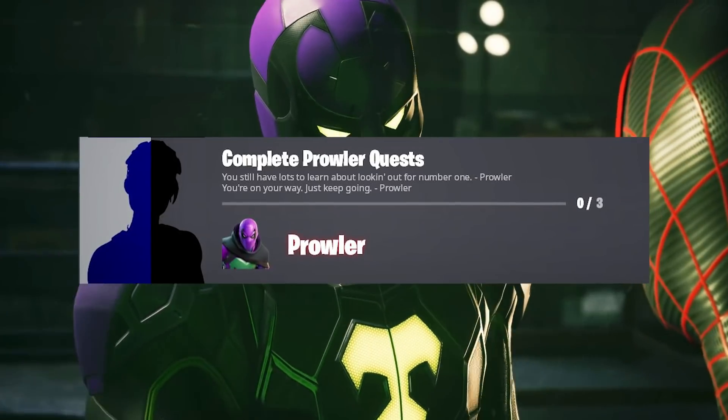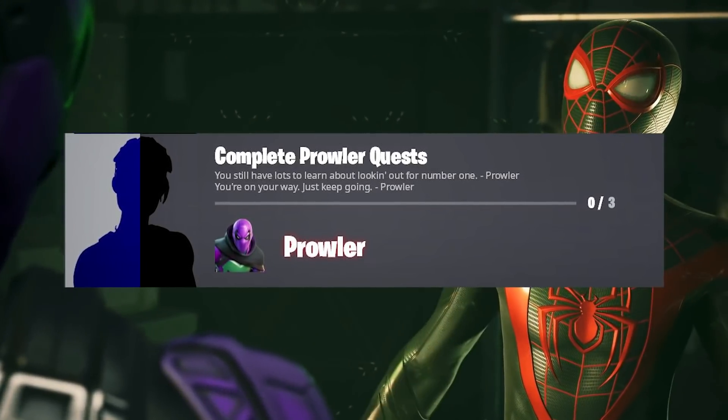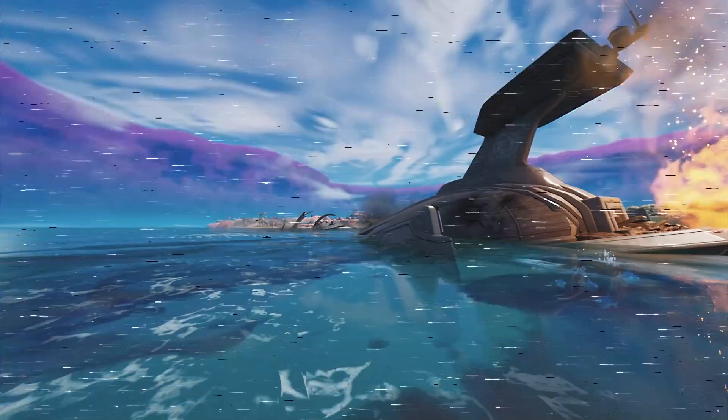One of these challenges has a hidden description where it says, 'You're on your way, just keep going,' which is actually a quote from Into the Spider-Verse. You might have noticed he says this to Miles Morales, meaning this might just be a teaser for an upcoming Miles skin.